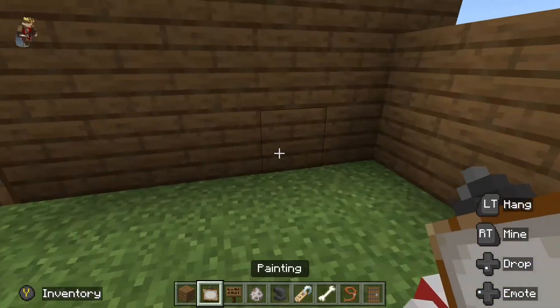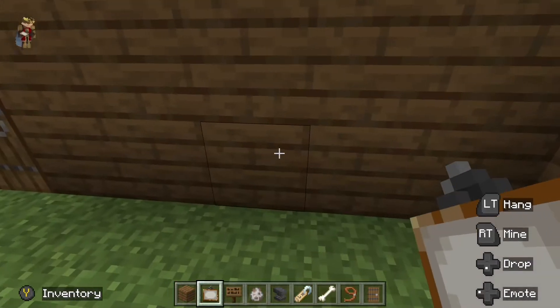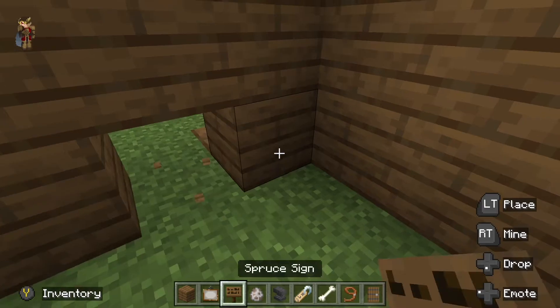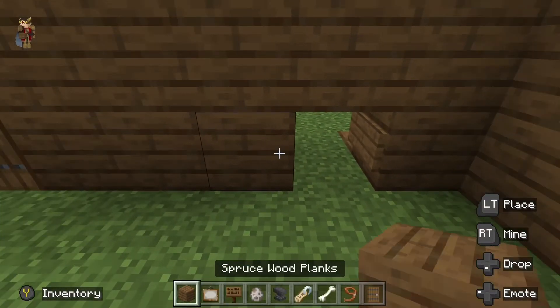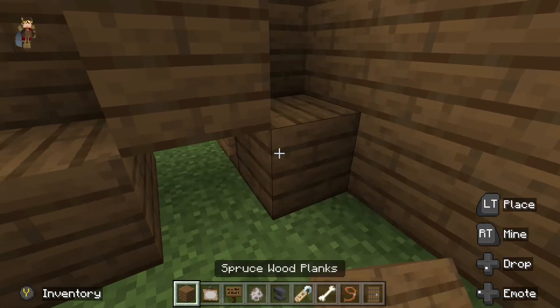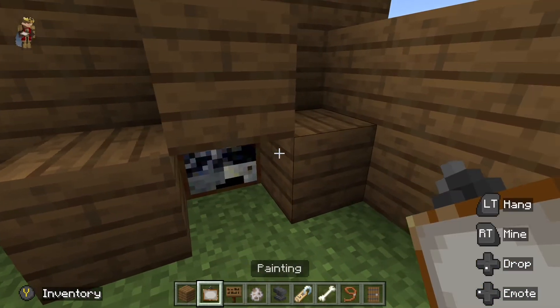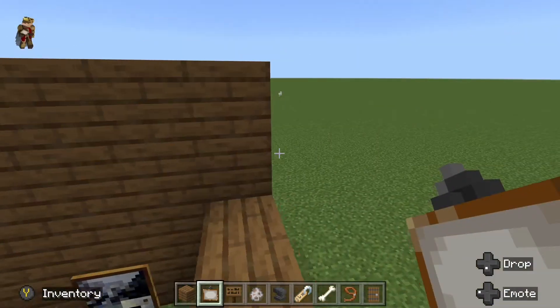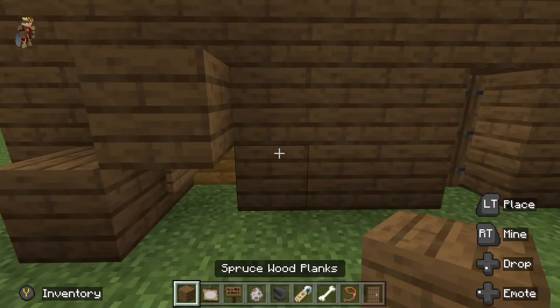Okay, now to the dog door. First, you break a hole in the wall — let me make him sit — okay, you break a hole in the wall. Then you put a sign right there. Then you want to place a block right there, right there, and right there. Then you get your painting and you click it on the sign, like that. Then you can break those two blocks, go around to the other side, and do the exact same thing.